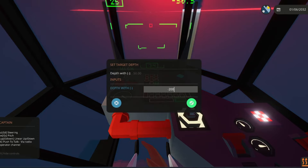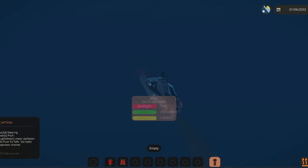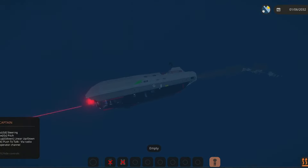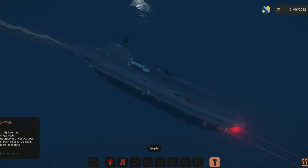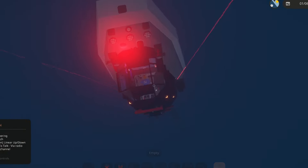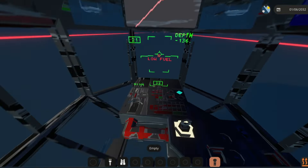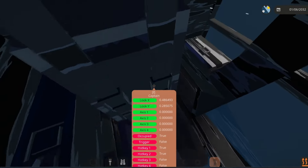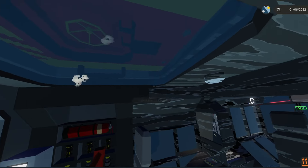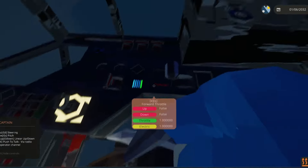We're going to try going below the tsunami — let's go to -200. Wait, I just saw under the map for a second. Hopefully we don't hit the bottom — no guarantees. If we're about to crash, the entire captain area right here is pure glass. There it is — I believe we've hit the bottom.